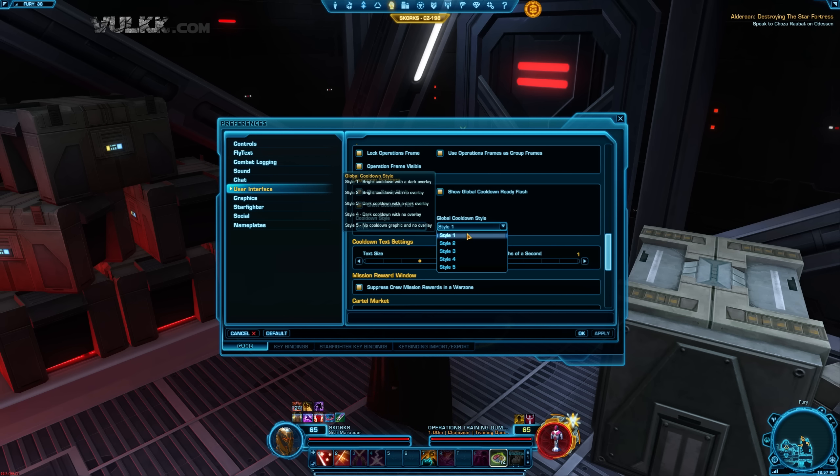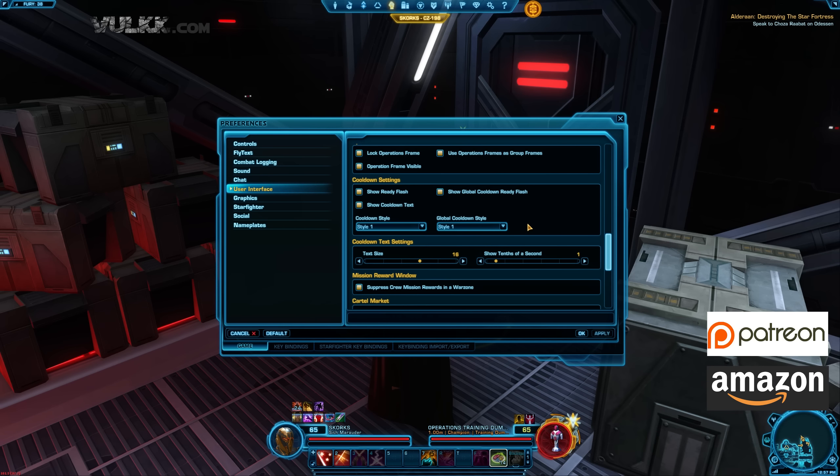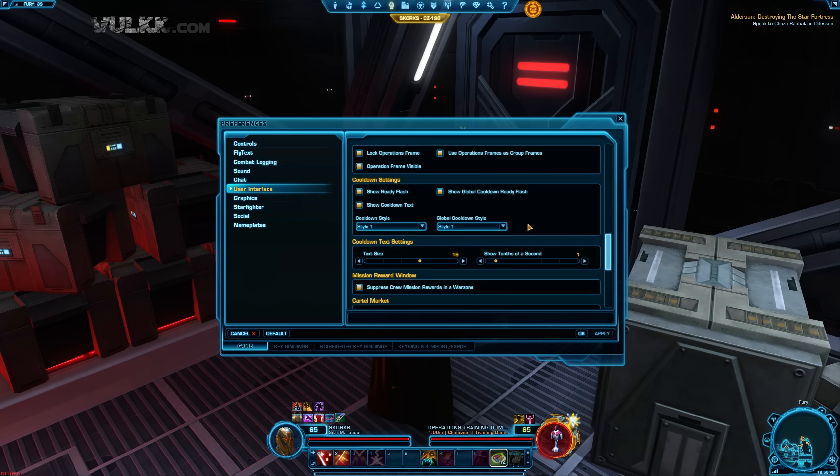And for my cooldown, for my user interface size, monitor screen resolution and so on — this is how I prefer it: text size 16. One last time showing you the default options, how I like to use it. For the global cooldown style I also have the same setting — it's probably a good idea to keep them on the same style because otherwise it might be confusing.